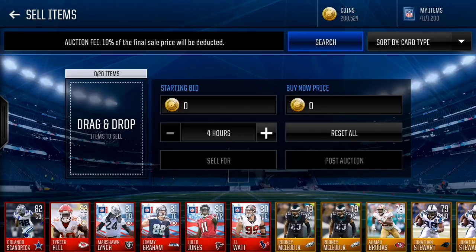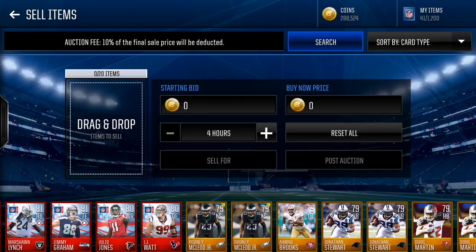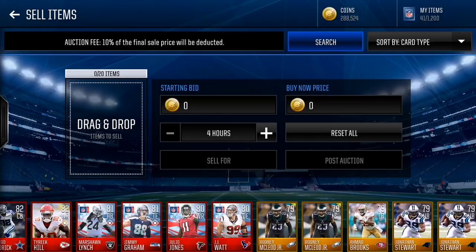Before I start this video, make sure y'all go check out MMOTank in the description down below. Use my code GOOF for a 5% discount — $8 per mil, by far the cheapest prices on the web. But without further ado, let's get started. To get an 85 overall team, you're gonna need really high overalls.